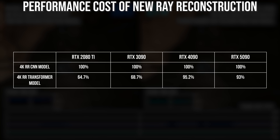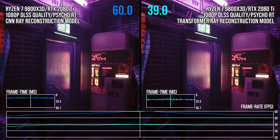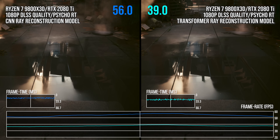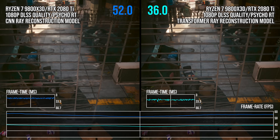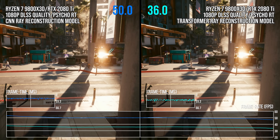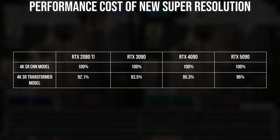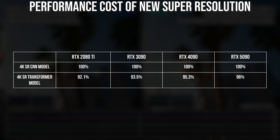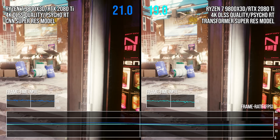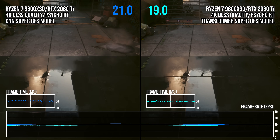The transformer model for ray reconstruction is a lot heavier on Ampere and Turing GPUs. Unfortunately, reducing output resolution does not seem to help — on the RTX 2080 Ti, reducing output resolution to 1080p still shows the transformer model for ray reconstruction running more than 30% worse than the CNN model. However, this is interestingly not the case for plain old super resolution. Looking at the chart, the transformer model for super resolution does get a few percentage points more expensive on older RTX generations, but not to the same degree as ray reconstruction. I presume the model is just doing a lot less work in general with super resolution, so older RTX Tensor Cores can cope well. The transformer model being relatively cheap with super resolution is good to see and will form the basis of my next video, which will cover it exclusively.